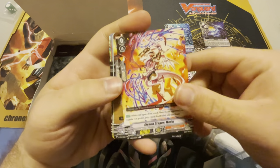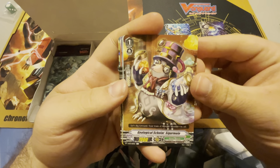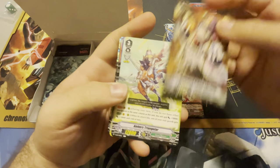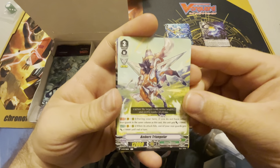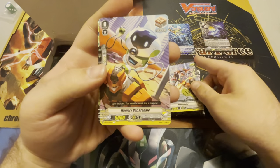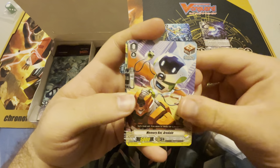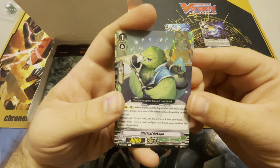Stealth Dragon Madoi. This guy's a winner. Geological Scholar Segur Mole — that one's for you. Ambers Triangular. Red Lightning, reprint Crit Trigger for Novas. Memory Bot. Aredale. And our rare in the pack is Clerical Kakapo.